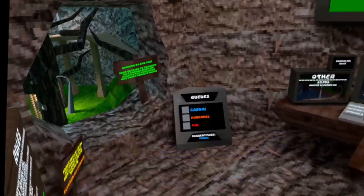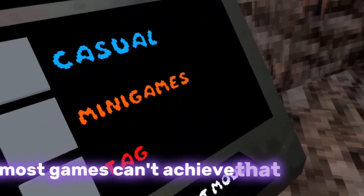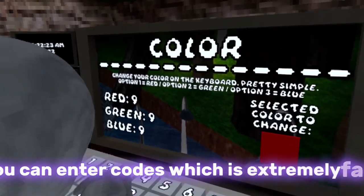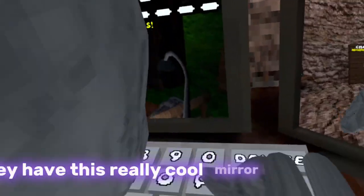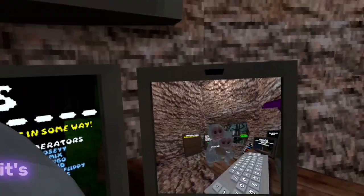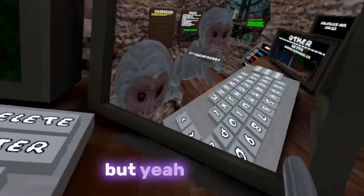This is the queue system — they have tag, and most games can't achieve that. You can change your name, enter codes, change your color, and there's a debug option. They have a really cool mirror and credits. But yeah, that's all this game really has to offer — it's really cool. It's better than capuchin, change my mind. There's also a fisheye mirror. Bye!